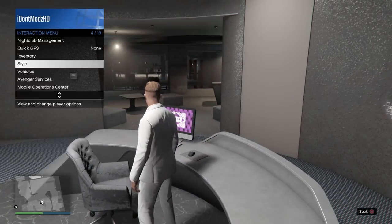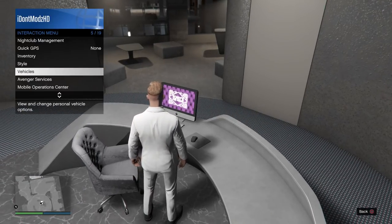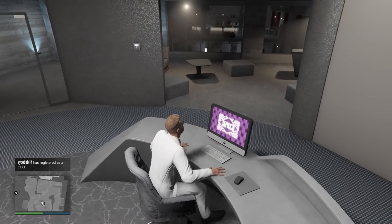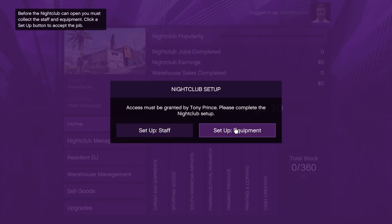Of course you have to register. Register as a VIP. Let's sit down and do this. So like I said, you can pick which one you want to set up first — the staff or the equipment. I think we should set up the staff first because you're going to want more staff to help you set up the equipment, of course. So you click it.